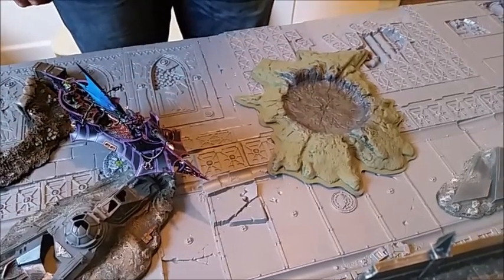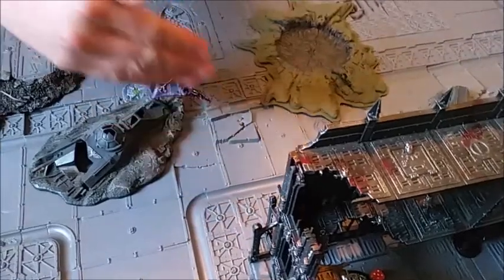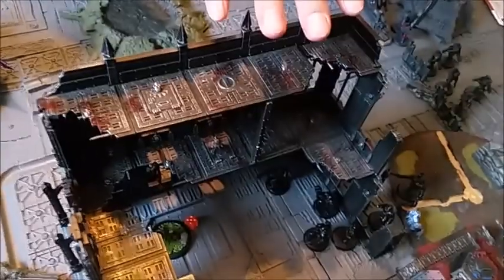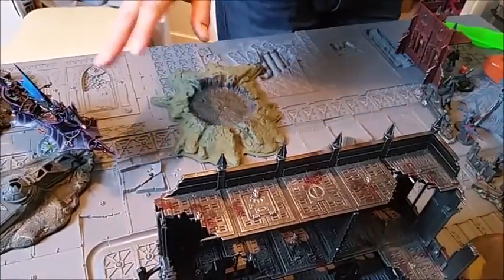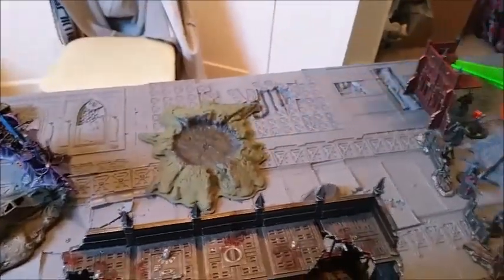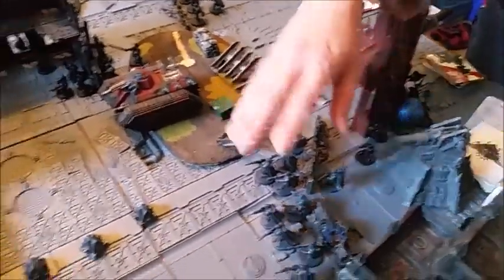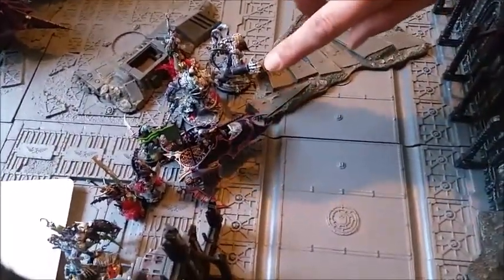Dan, do you want to talk us through the shooting? The veteran squad hidden behind the building had a pop at the Ravager with grenades — missed it. The command squad had a go with the 'Ignore Cover' order but didn't manage to penetrate. The squad without the order had its Jink saves pass. The battle cannon also shot but I passed my Jink save. The battle cannon and two Chimeras of Guardsmen targeted the Ravager.